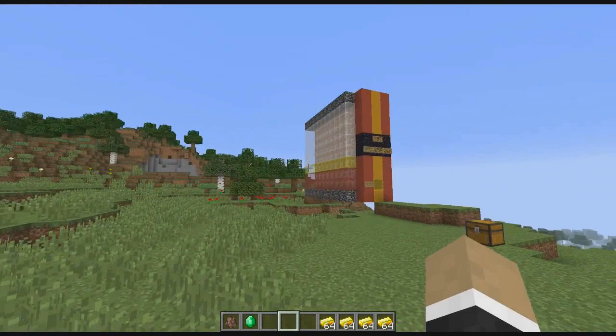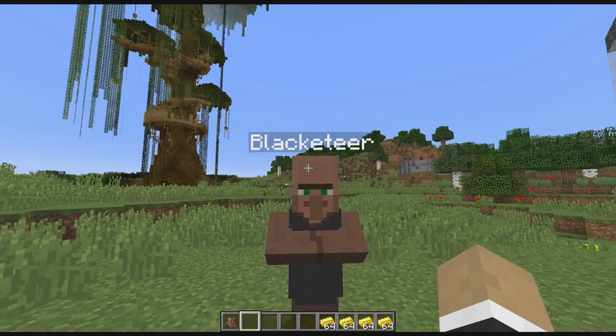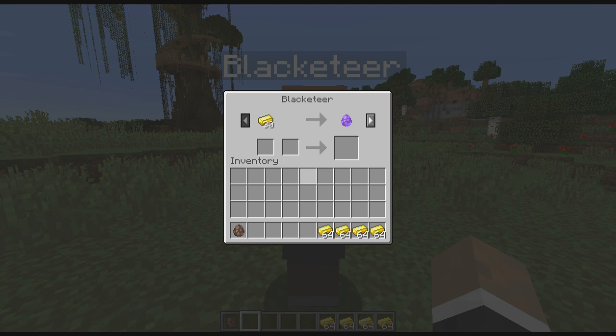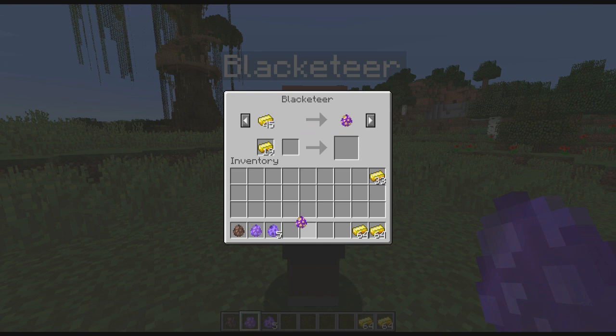First things first, you have to throw an emerald at a villager that you've found, and then it'll turn into — I don't know how to pronounce this word — blacketeer? Black eater? It sounds like a death eater from Harry Potter or something. It's probably something like blacksmith in another language. So the blacketeer, we'll call him, has a bunch of different trades. We can get Small Bertha, which is the TNT cannon, marks for targeting the TNT from Small Bertha, the flamethrower, and the rotate tool for the flamethrower, which allows us to rotate it in the direction we want it to aim.